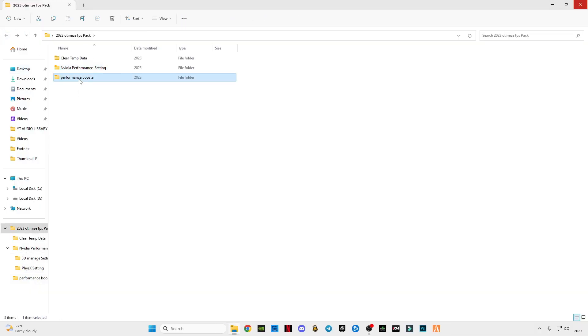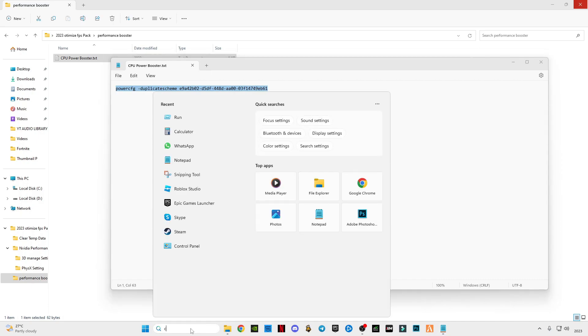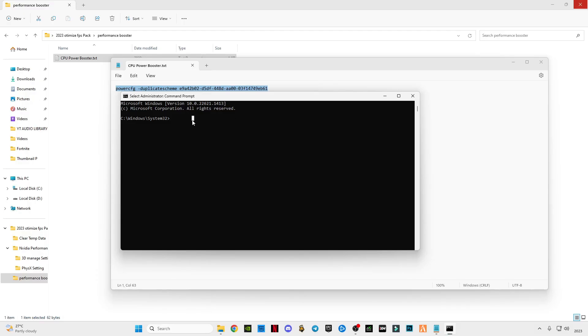Now open the Performance Booster folder, open the CPU booster text file, and copy the command. Go to the search bar, type CMD, and run it as administrator. Paste the text in it and press Enter — you will see Ultimate Performance. Press Exit and press Enter.